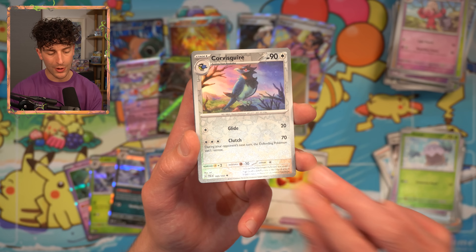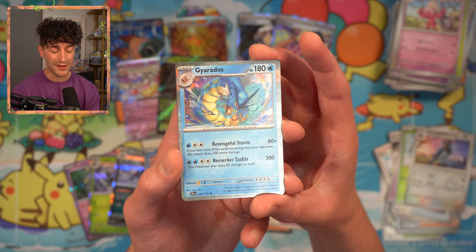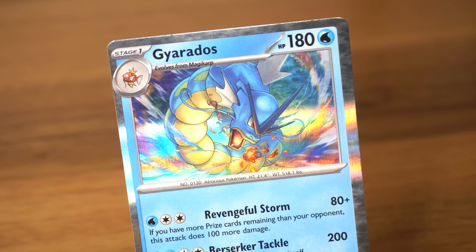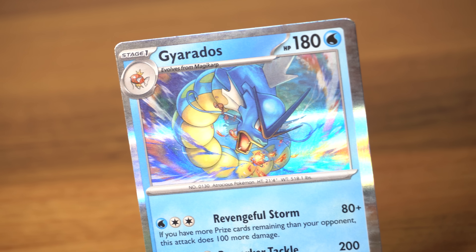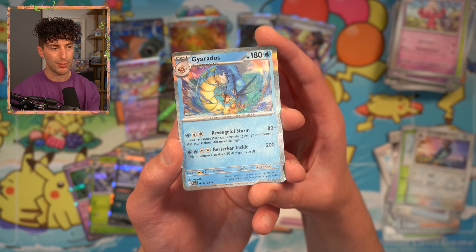We have a Snom, a Corvisquire, and we have a Gyarados. This is a really nice illustration — I stumbled upon this in Snow Hazard and I just think it's really nice. Yuya Okka. I don't know if they're exploding a boat or charging up Hyper Beam or something, but this is wicked. This has very strong early 2000s Pokemon card vibes — I just think it's really cool.